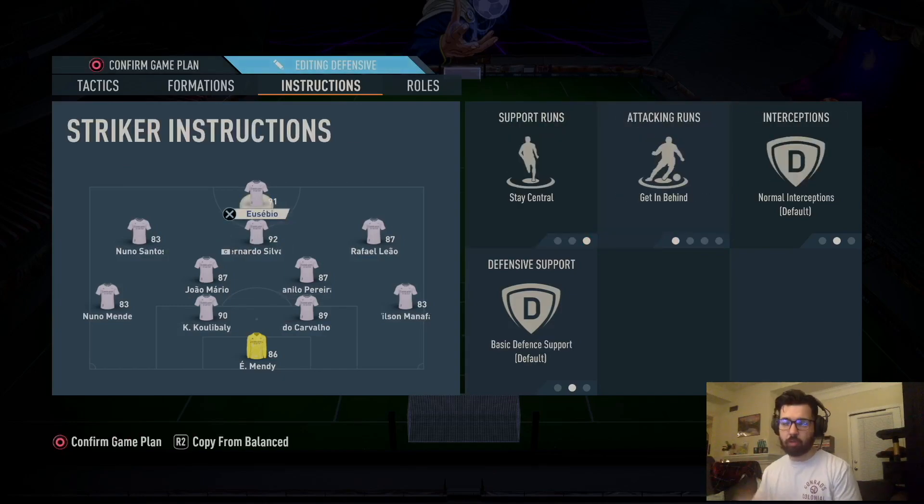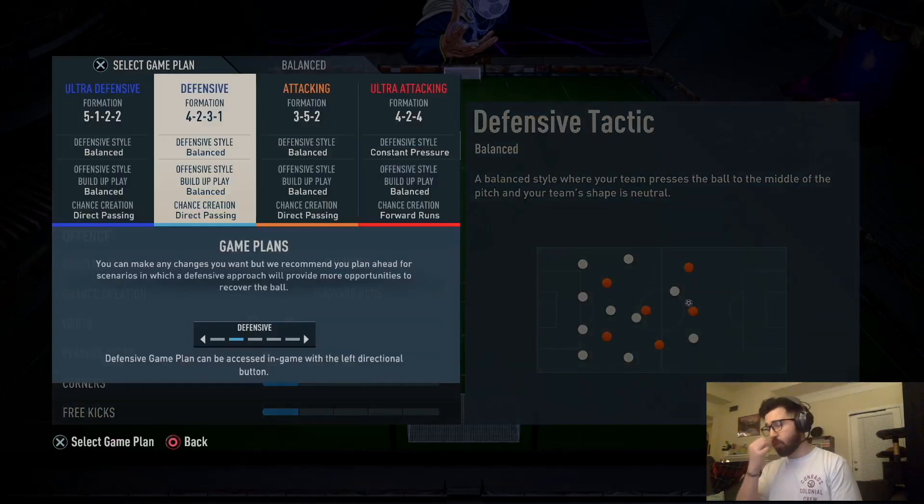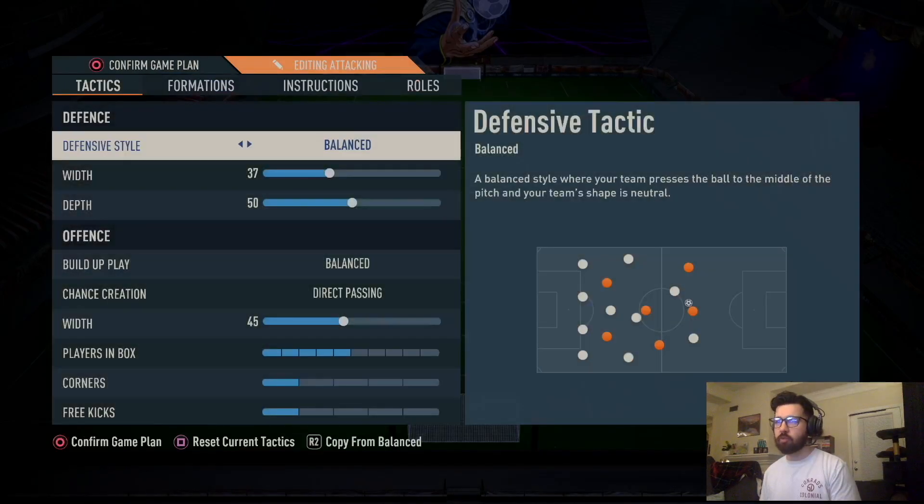Striker: stay central, get in behind. He's the one you're sending through balls at all times — your best, most lethal player should be there. If the 4-2-3-1 isn't working and I need more creativity, I'll switch to the 3-5-2.